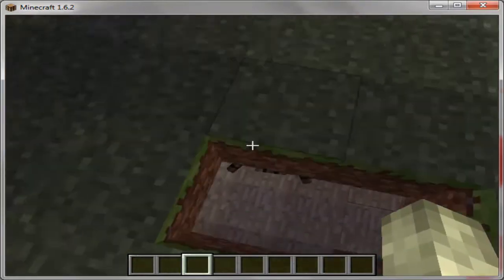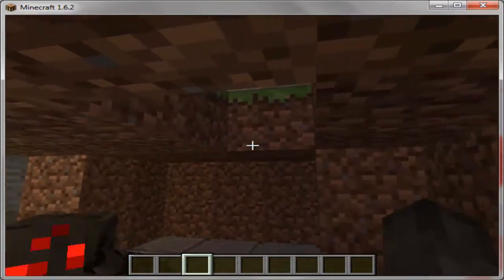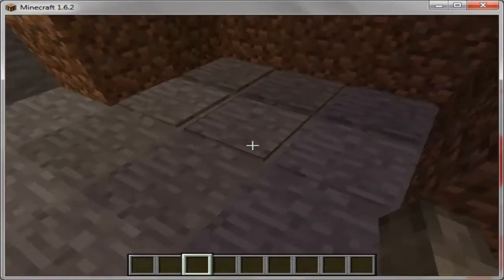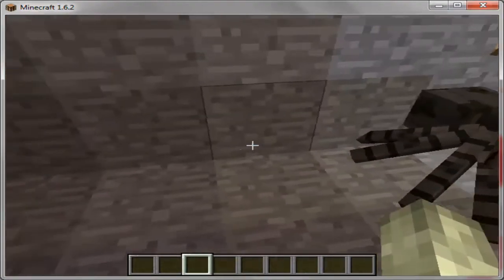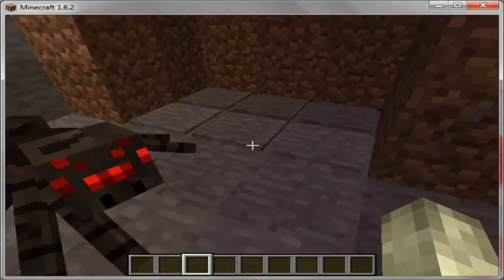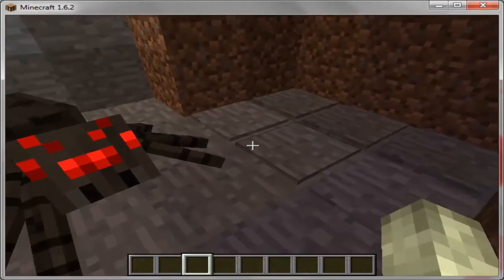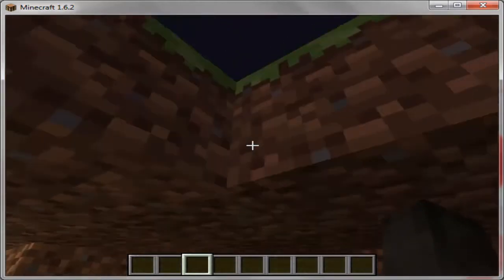I'm going to show you how the other side of this works, not just the pistons. There's a piston door over there and redstone under these pressure plates that you may have noticed. This is basically a contraption where you get a spider to chase you and then the spider does all the work. There's redstone under all these pressure plates.